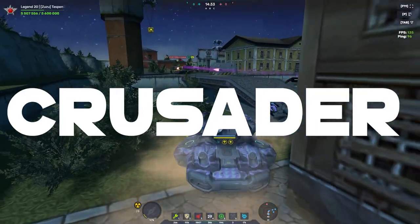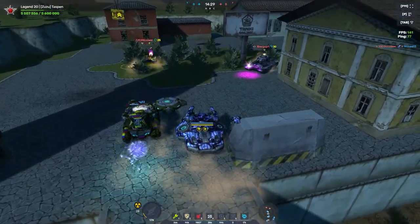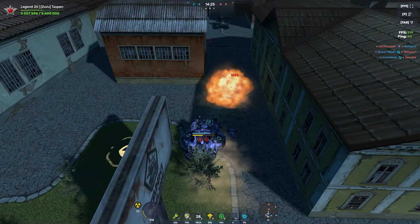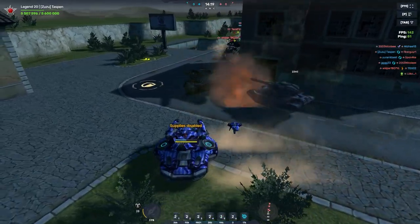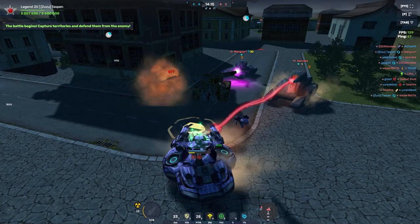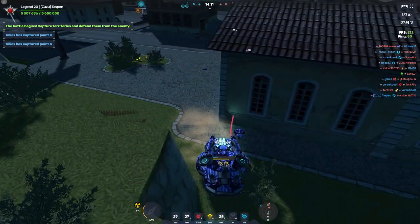So the number 9 spot is going to go to Crusader. In general, I'm not a huge fan of heavy holes and Crusader really doesn't have all that much personality to it. You already have Paladin, Hopper, and Aries, which are kind of like the hovering hole of each different type of hole, and Crusader just doesn't really find its good mix in there. Overall, it's kind of a forgettable hole. I don't really use it all that often — it's not even maxed in my garage — and that's what's going to go in the number 9 spot.